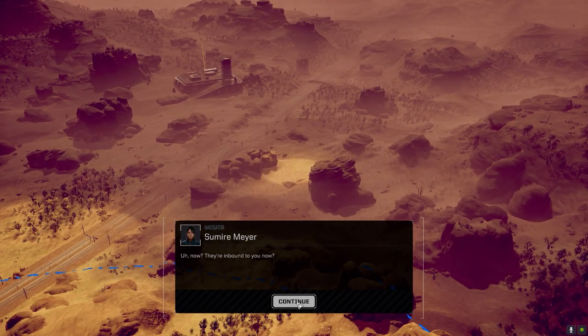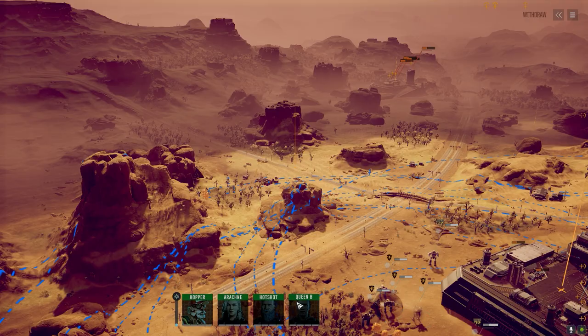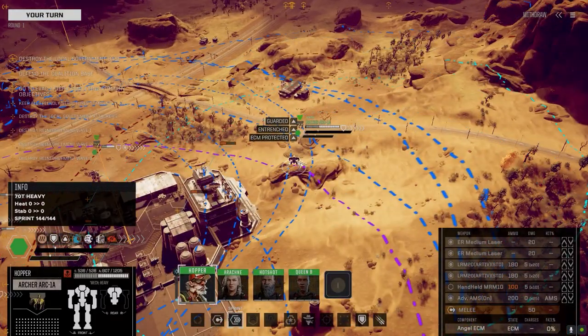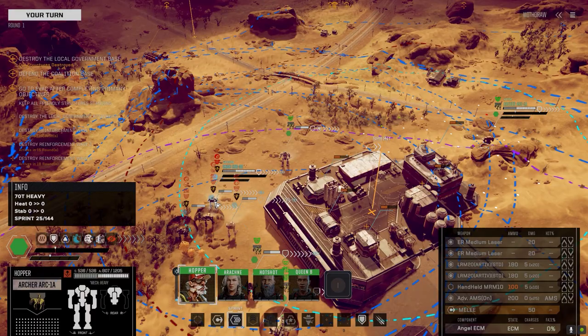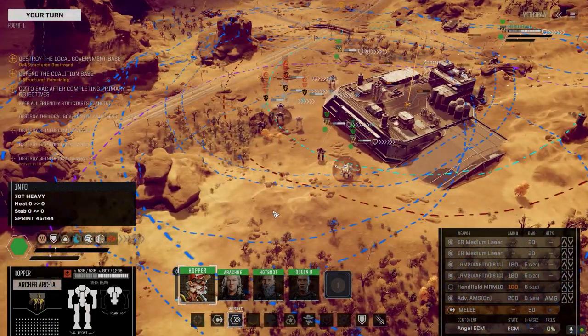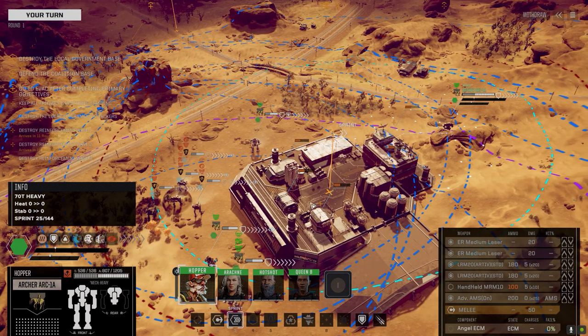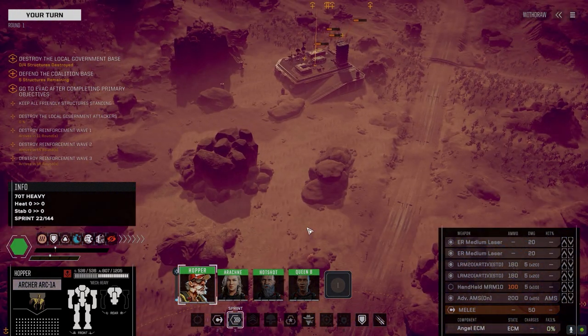Alright, here we go. Their base is over there and looks like we've got guys in between us — par for the course. We're being picked up right here and we're going to push to the left. We've got some defenders: an Archer, a Jenner, and a Crab, plus an Urbanmech out back — R25. At two and a half skulls I think we should be okay. Let's just push this base.